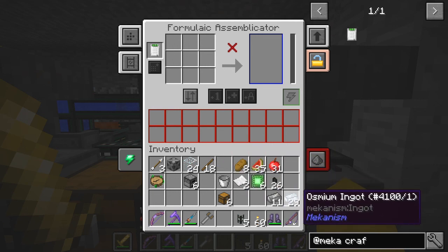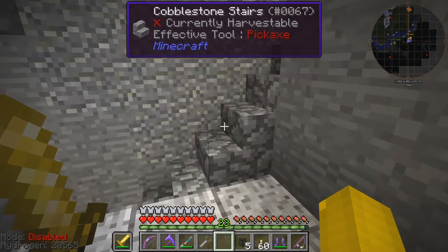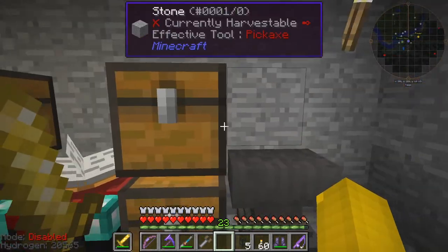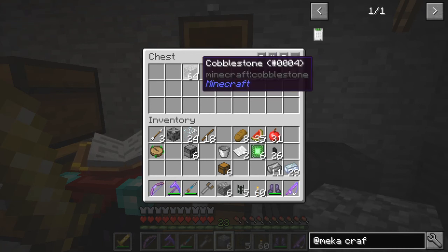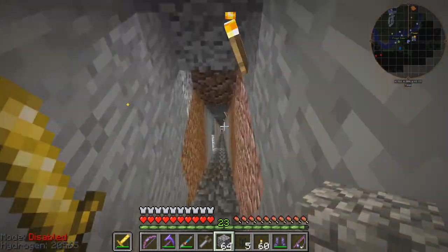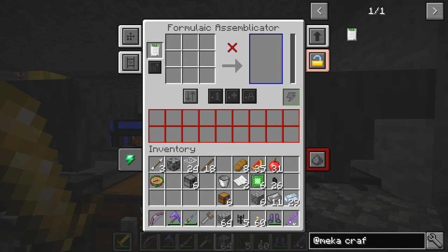Let's have a look at what we could make in here — something easy and quick to check. Let's see if we've got any iron. Let's get some cobblestone — I'll make a cobblestone axe. Six in there, actually plenty. So it does need power as we can see, and it probably needs a recipe.